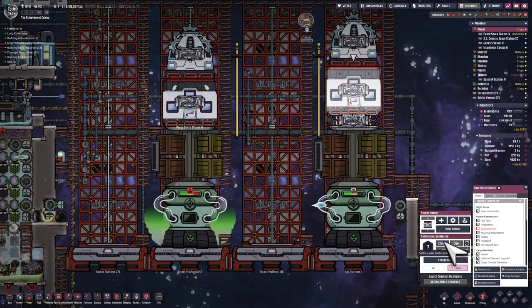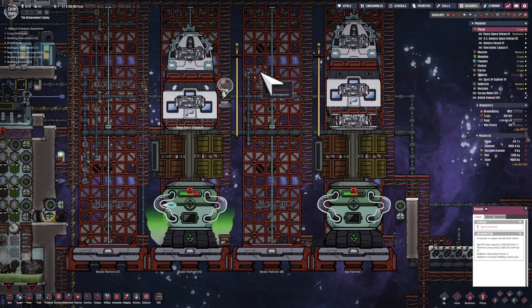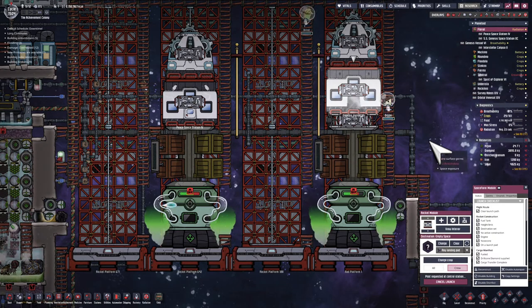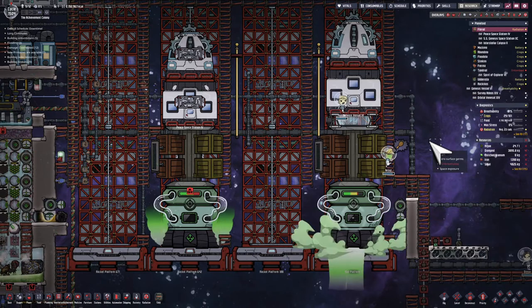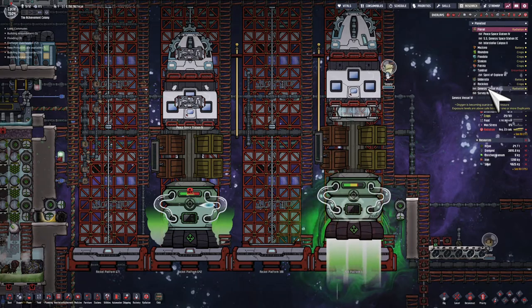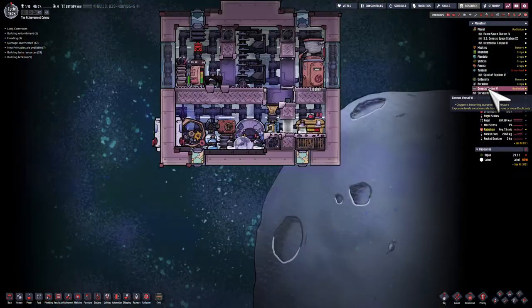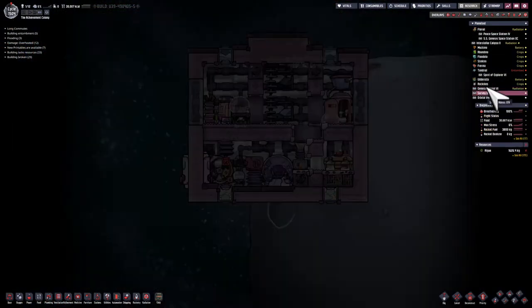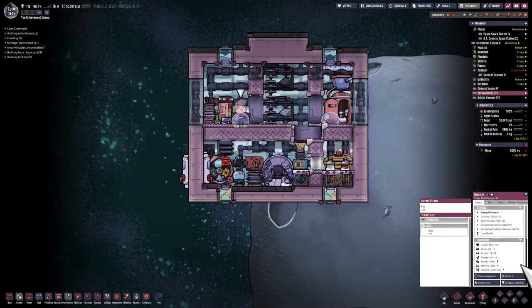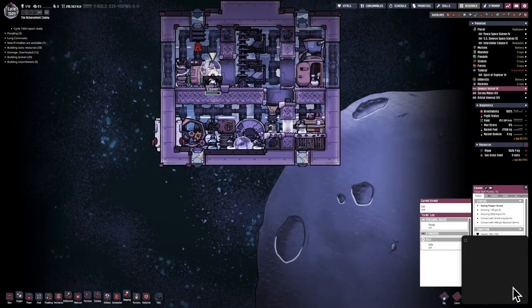My goal for this research reactor is not to run long term - I just want to be able to get the Mine the Gap achievement. This research reactor needs to be good enough to operate long enough to do that. In a future playthrough, I'm going to have a goal of building a research reactor with far more steam turbines, operating far more effectively and efficiently long term. But I'm really hoping I don't have to do that in this playthrough - I'm hoping a couple of changes can make this system operate just enough to get the Mine the Gap achievement.